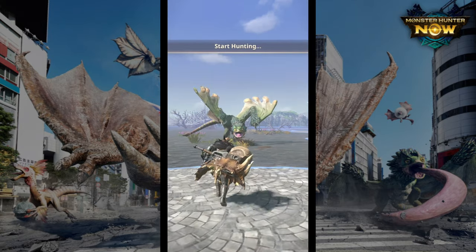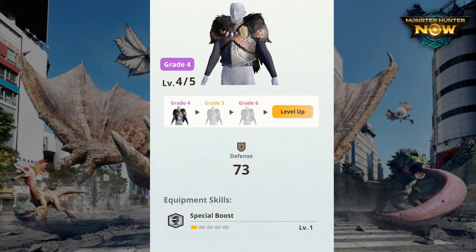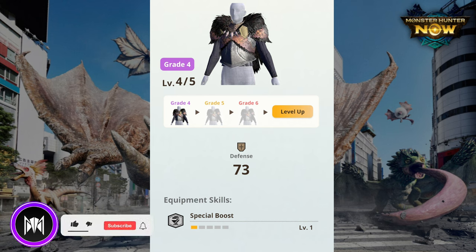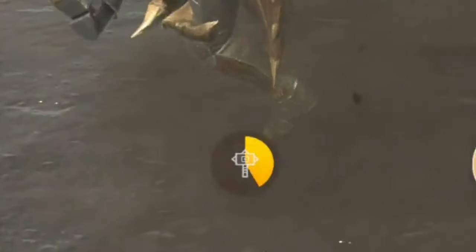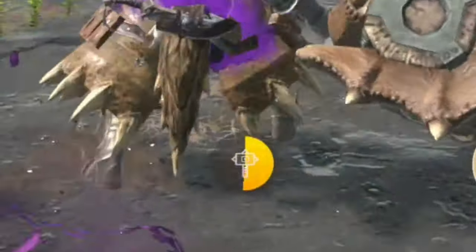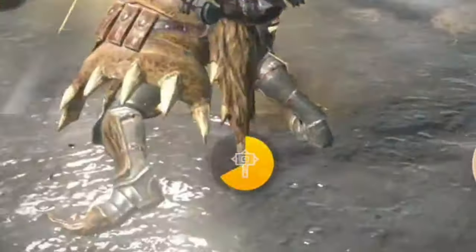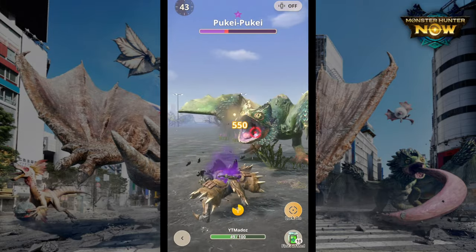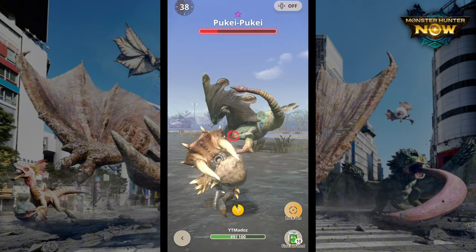The chest piece we're using is the Anjanath chest piece for one specific skill new in Monster Hunter Now, known as Special Attack. What this skill does is increase the damage of your special attack — you know that orange little icon that fills up during a large monster hunt. When you activate it, you'll do 10% more damage on your special attack. Per rank it gives you 5% more.